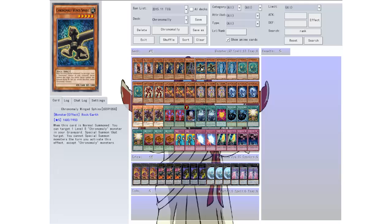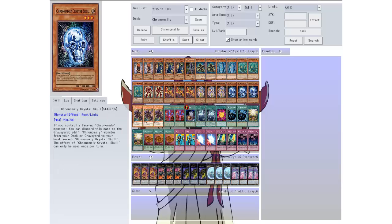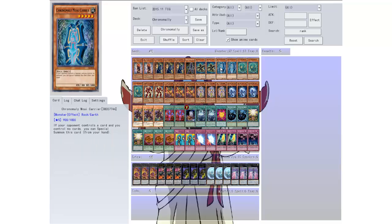You can't special summon monsters the turn you activate this except Chrome Molly monsters. So if you haven't noticed, all the Chrome Molly monsters are very low attack — I mean there's a few 1800s but most of them are very low.